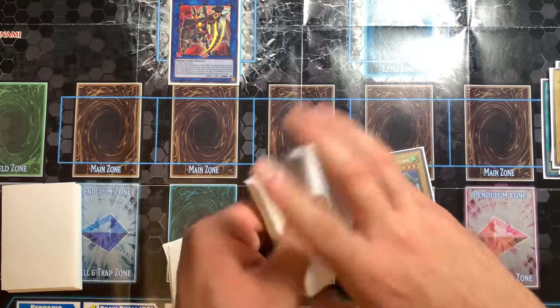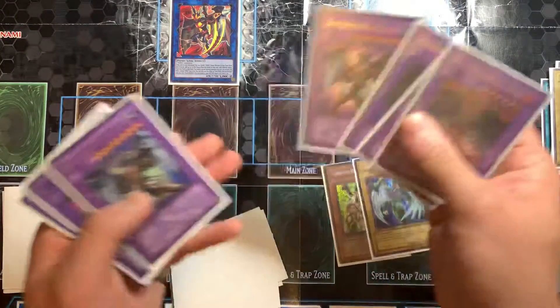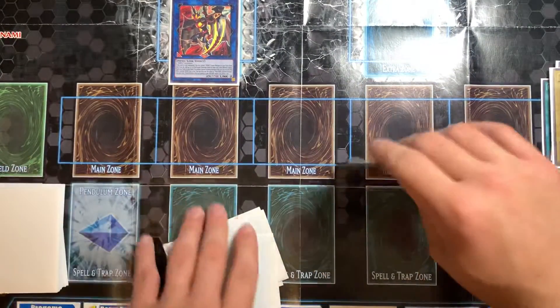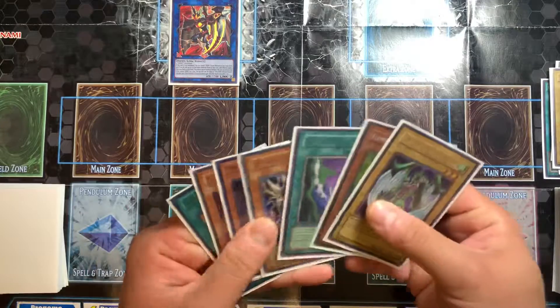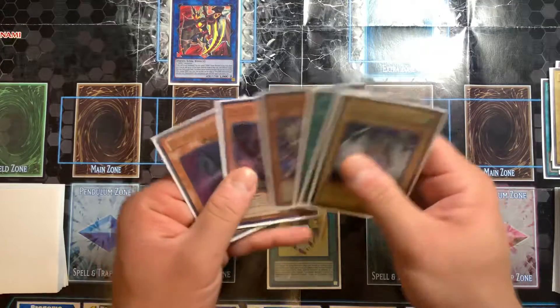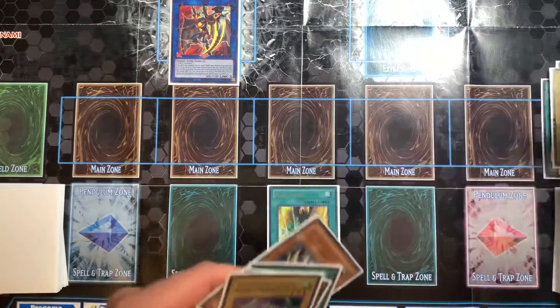So what I would do in person here, before I do that, is I would reveal Wild Cyclone, then target these two and add them to my hand. Barring my opponent hasn't stopped me, I'm going to go ahead and use Dark Fusion with Sinister Necrom and Malicious Bane.